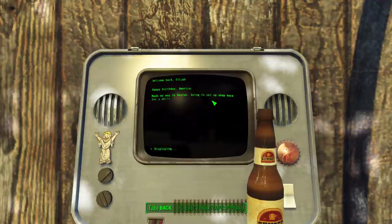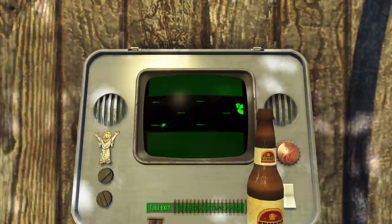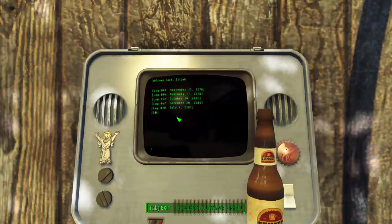Log 78: 'Happy birthday America — made my way to Boston. Going to set up shop here for a while. Diamond City has great items for trade. I've been on this journey for a while now, I'm getting old, and it's getting more and more dangerous by the second. If only the good Lord would send some help my way.' And here I am! There are 89 deleted log entries — he's hiding something. There's also a copy of Pitfall on his computer — and the name is Elijah.